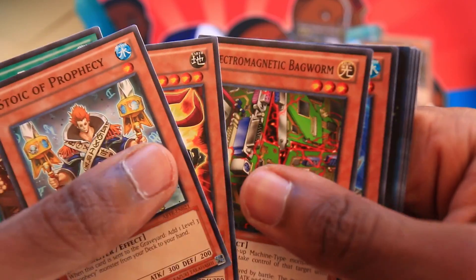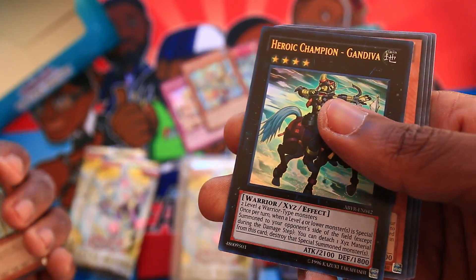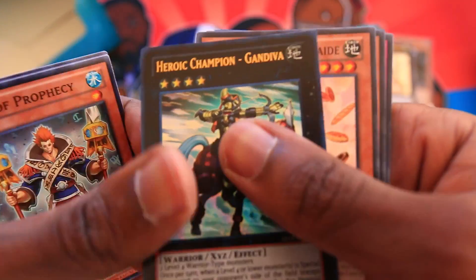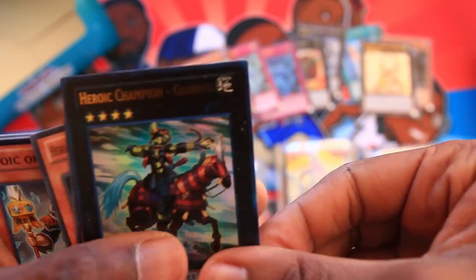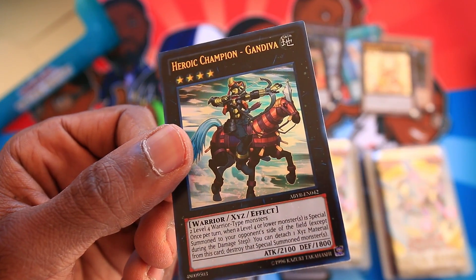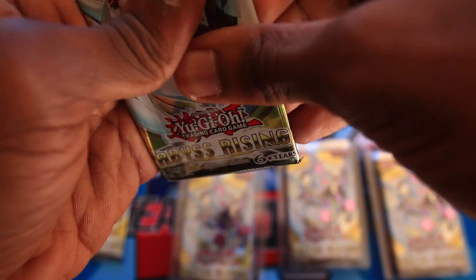How much further can our luck go? Electromagnetic Bagworm, Abyss Spike, and oh my god — Ultra Rare Heroic Champion Gandiva! Not the most relevant card today, but it's Ultra Rare. What the heck, I'm so surprised at my luck today. That's incredible. Heroic Champion Gandiva — he's the one that can destroy a special summoned monster that's level 4 or lower just by detaching material. Very cool. I'm astounded, to be honest, that our luck has been this insane.